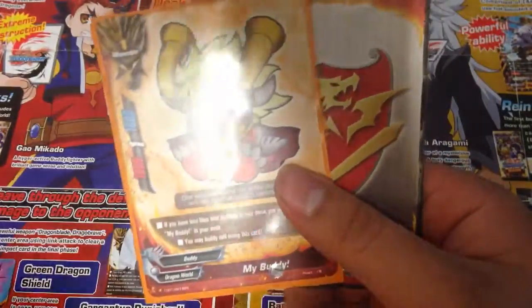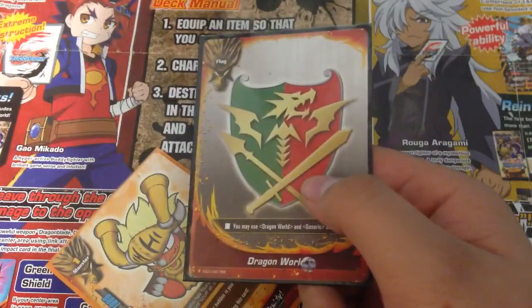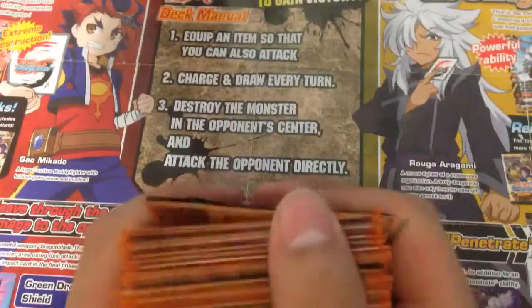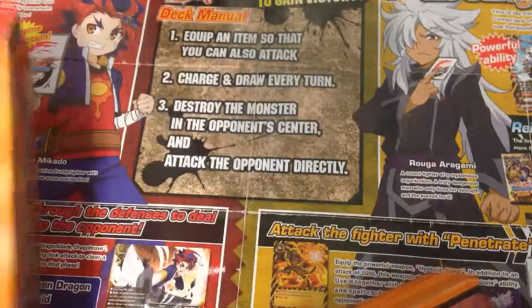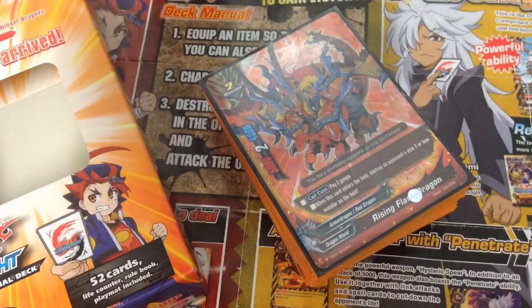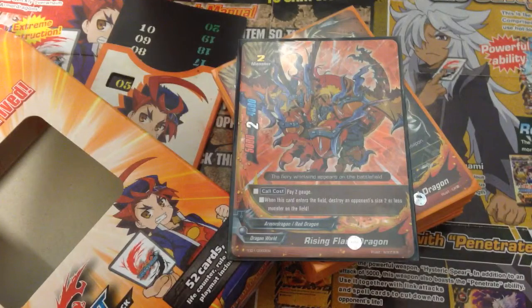And then for the last two cards we get a My Buddy and the Dragon World flag, and that's pretty much the whole deck if you buy the Dominant Dragons trial deck. This is DQ24H — please remember to like, comment and subscribe.